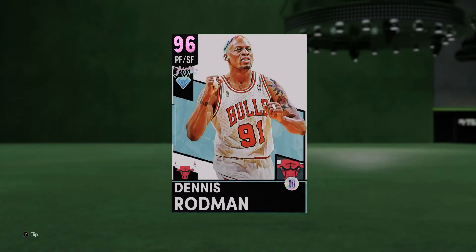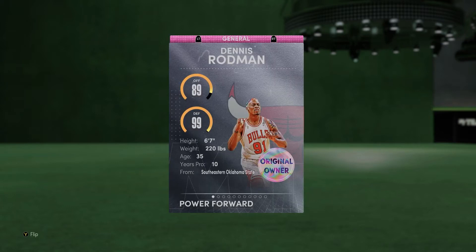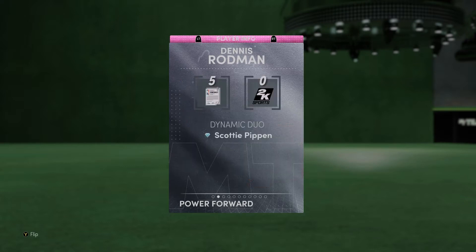Welcome back to another NBA 2K21 MyTeam video. Today we're doing some gameplay on pink diamond Dennis Rodman. 2K decided to add a dynamic duo for him and Scottie Pippen, and Dennis gets the best of it. So we're gonna be doing Dennis Rodman today. You can see the dynamic duo with Scottie Pippen — they got this from the start of Season 5, which is today.